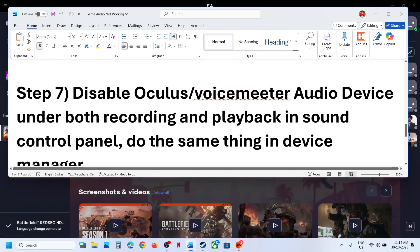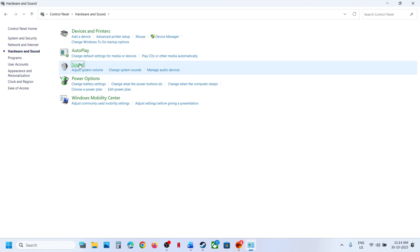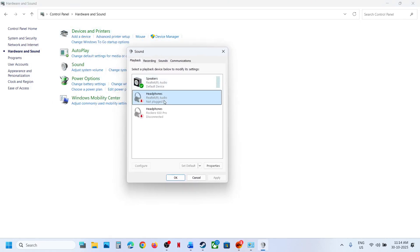The next step is to disable Oculus VoiceMeter audio device under both Recording and Playback in Sound Control Panel. Open Control Panel, go to Hardware and Sound, then Sound. If you have Oculus VoiceMeter or any other audio device you are not using, right-click and disable it. Keep the speaker and microphone you want enabled; disable the rest. Hit Apply, click OK, and launch the game.